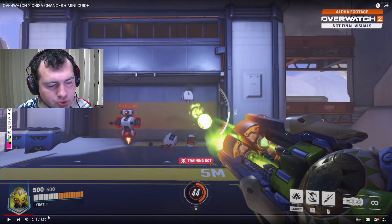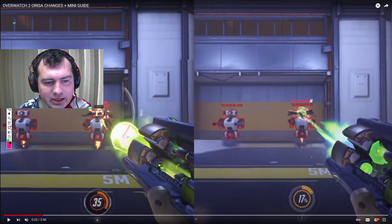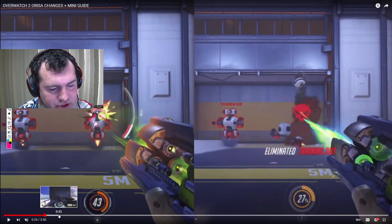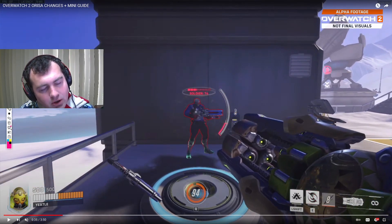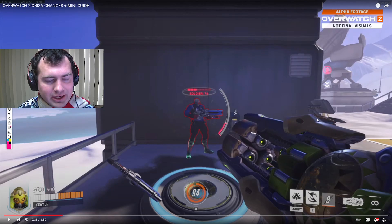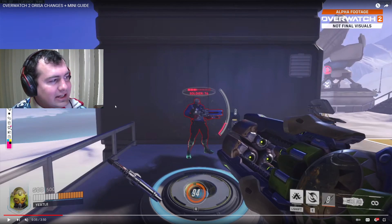Moving on to her next change, we're going to see the javelin toss — that's quite a bit of fun. Throws them into the wall. You can get that stun action there, which will interrupt things. More damage if they hit a wall like that. You get that to mix in. It is default bound to right-click as your secondary fire.